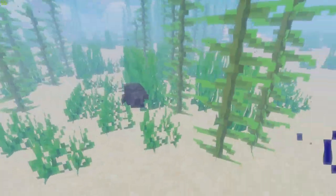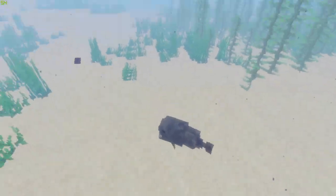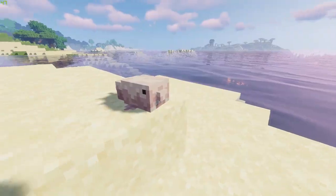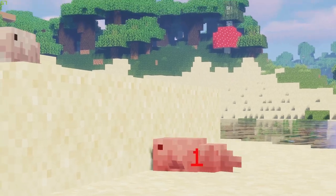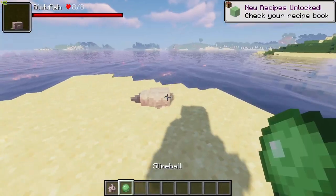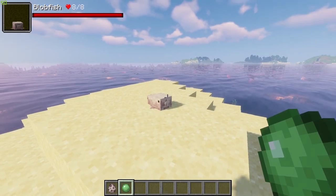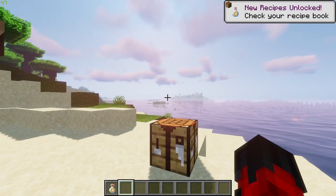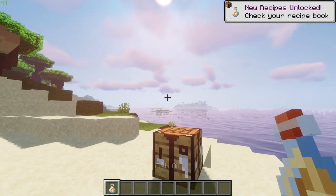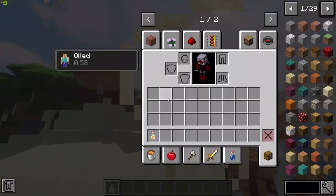Next up we have blobfish. These are gelatinous fish found within the deepest depths of the ocean. Although naturally gray and compressed, the blobfish becomes a pink pile of sludge if under less than 10 blocks of water pressure. They can also be bucketed like any other fish. Interacting with a blobfish with a slime ball can allow it to survive on land, usually for display purposes since the creature is quite the curiosity.